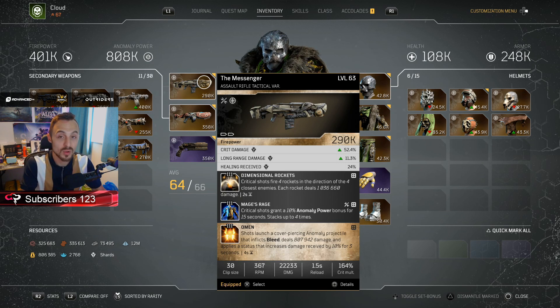We have Dimensional Rockets which rolls on every single Messenger, and we managed to put ours in with Mage's Rage. Now Mage's Rage is a critical shot that grants a 10% Anomaly bonus for 15 seconds. The reason this works across most characters right now is because a lot of builds revolve around Anomaly base production, or at least any of the AP builds, which seem to be the more prevalent builds in the community. Alongside that we managed to get Omen — shots launch a covering, piercing Anomaly projectile that inflicts bleed and deals 807,000 damage.